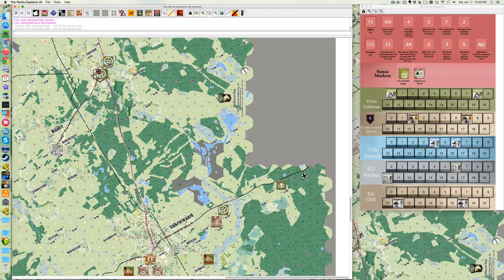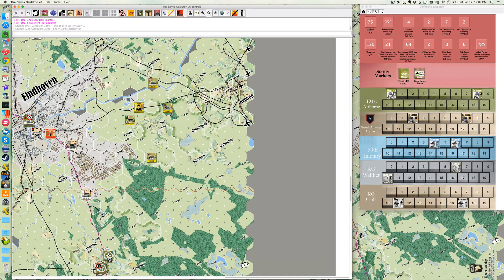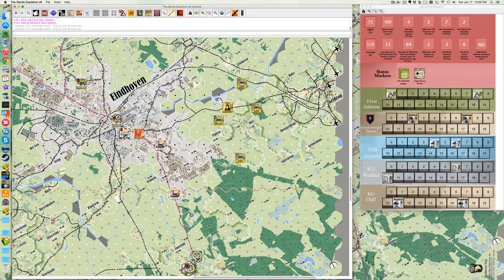The only other thing I'd point out is that some Kampfgruppe Walther units came on to threaten Valkenswald. No slight on Tracy who was running those guys, but I kind of wonder if in retrospect we would have been better just bringing them in at Geldrop and having avoided the 31st, who can't advance across that line. Anyway, those are some quick thoughts.